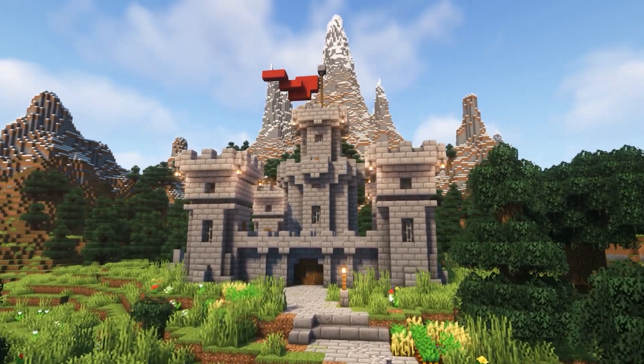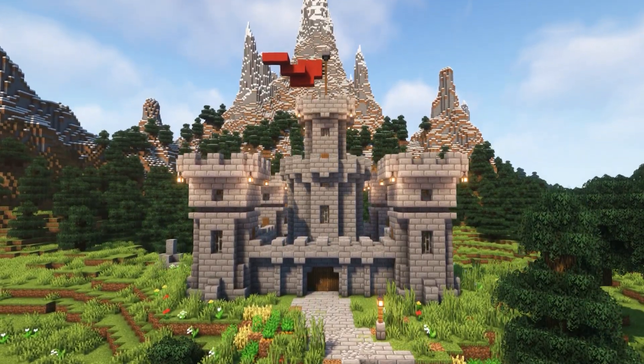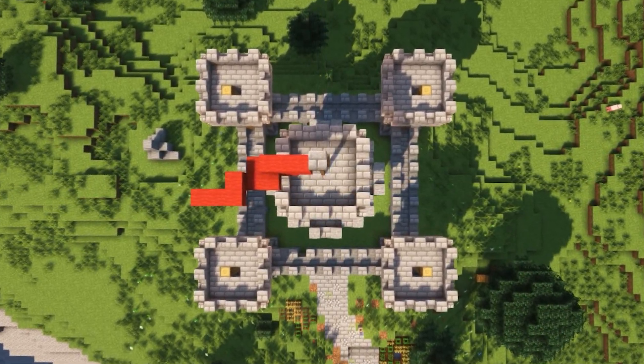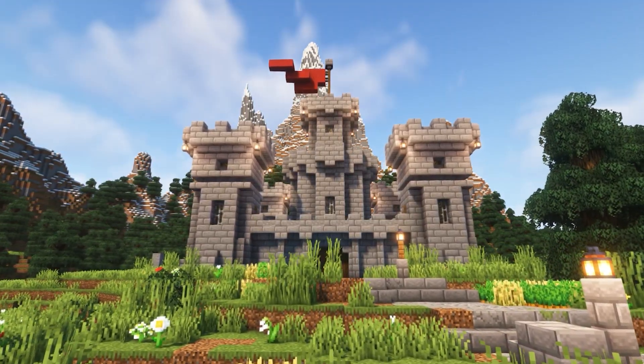First up, we've got a classic build that's a must-have for any medieval-themed world: a castle. This castle is primarily built with stone bricks and has a simple design that's perfect for survival mode. It's a great way to keep mobs out and keep your resources safe. With a little bit of patience and determination, you'll be able to build this fortress in no time.